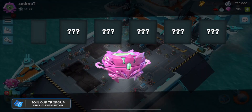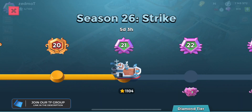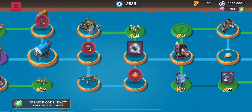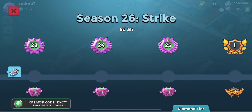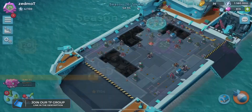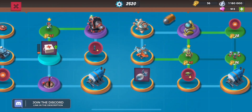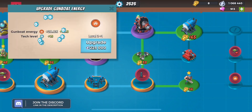We have moved up into diamond — that is fantastic news. Look at that: 25 keys in the diamond chests, which is fairly significant. I believe the gold chest only had 20, but I can't check that. What are we going to buy? More GBE. More GBE is just going to be utterly ridiculous.